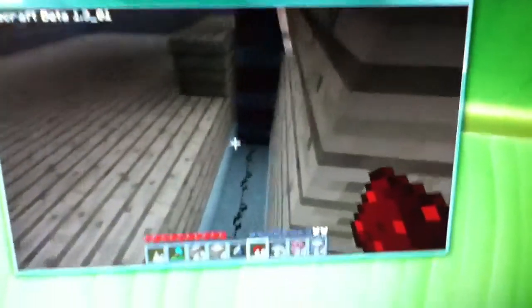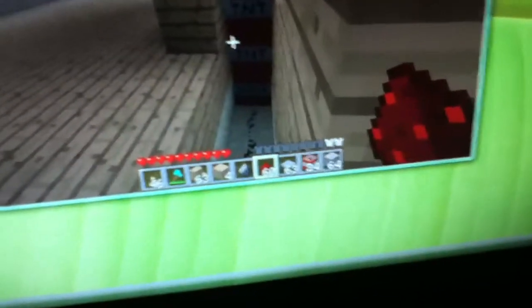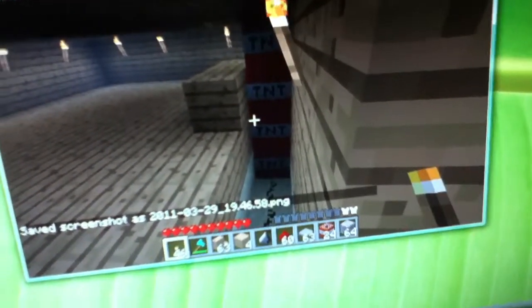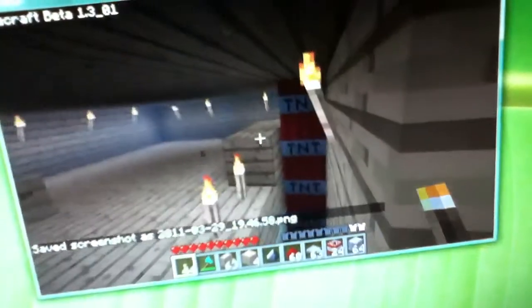When I step on that pressure pad, it'll activate this redstone, which will get this TNT lit.